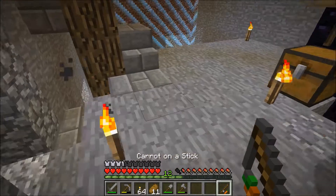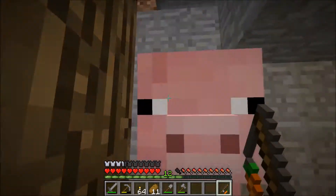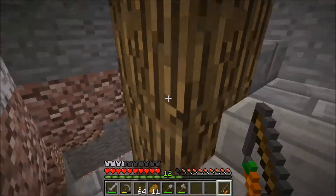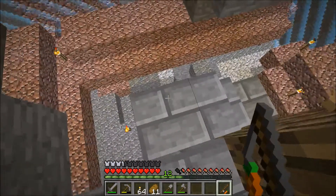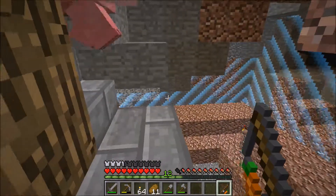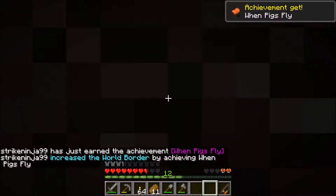Alright, pig — keep following. Come here, pig. Carrot, pig — good pig. Let's head down a little bit further. I'm going to be killing this pig at the end of it, so it's fine. Can you come down like one more block? Pigs fly! Almost died — death by flying pig would have been horrible. We don't get access to any new resources because that was only a half a block down.